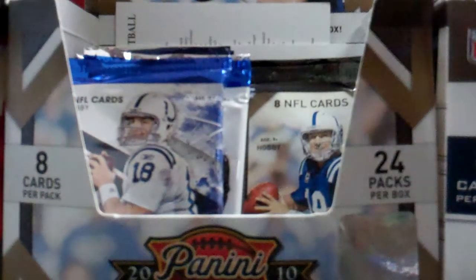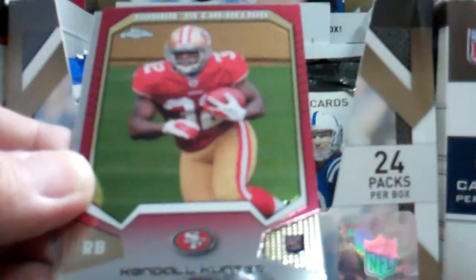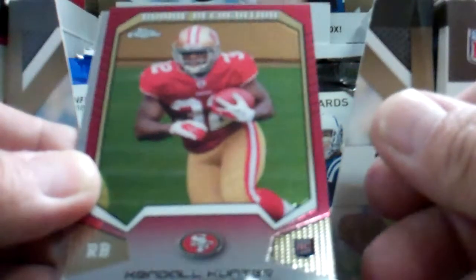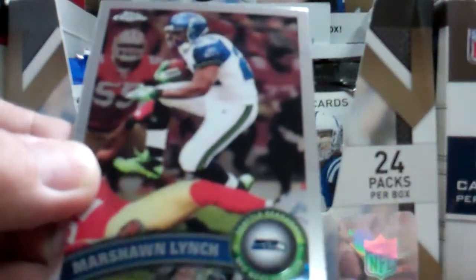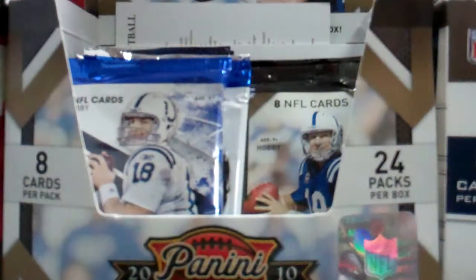Need some mojo. Dequan Bowers, that's a good rookie. Kendall Hunter rookie recognition. Marshawn Lynch and Braylon Edwards. Next pack.